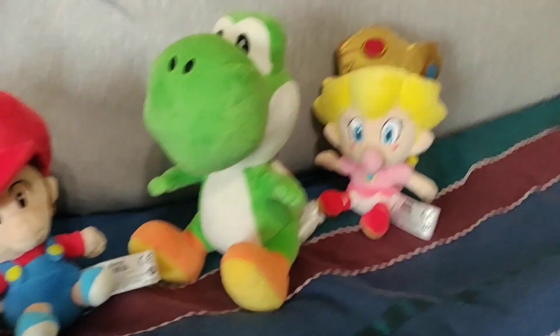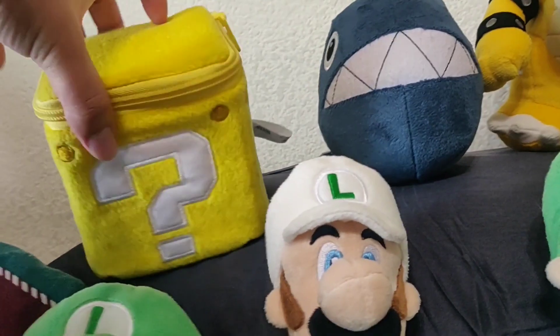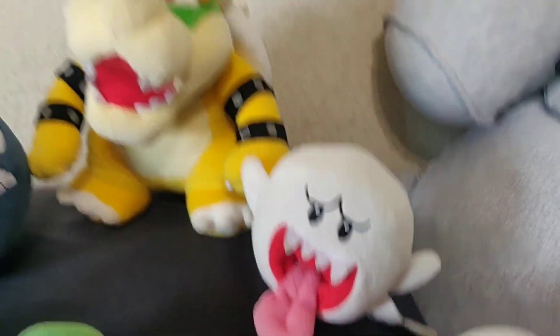We also have Baby Mario and Baby Luigi. Yoshi's right over there. Baby Peach is right here. Rosalina's right there. The coin block with coins in there — well, not actual coins, those like pirate coins. Chain Chomp, Boo, and Bowser. That's pretty much that part.